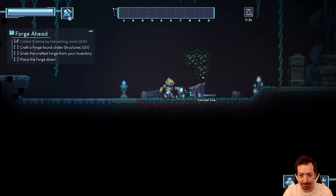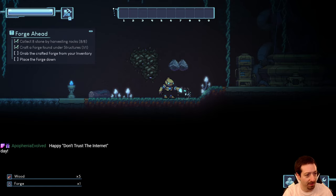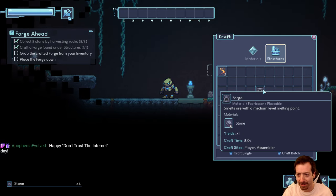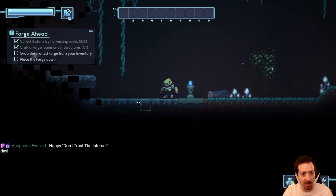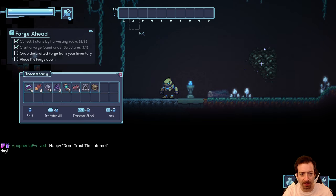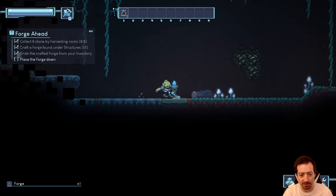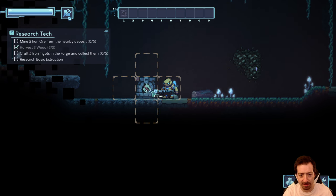There's a burst log. To place the forge, go to the inventory, click on it, and hotbar it. You can only place it on the floor — we'll just plop it down there and see what happens.